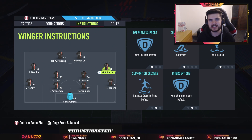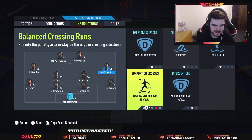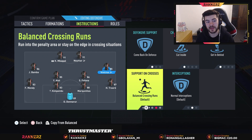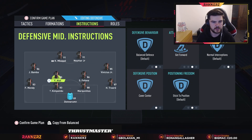For the right mid, we've got come back on defense, cut inside, and getting behind — pretty standard instructions. You might wonder why not 'get into box' — the left and right mids sit deep anyway, and neither of mine are good at heading, so they're not really getting into a shooting position. Not having 'get into box' means they stay deep and stop counter attacks a lot better, especially paired with come back on defense. Same instructions apply on the left mid.